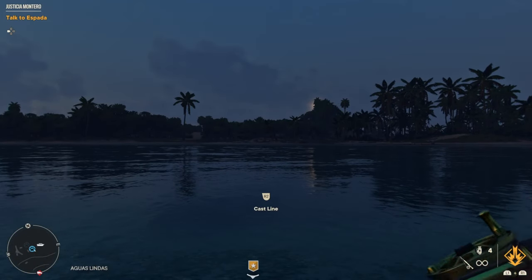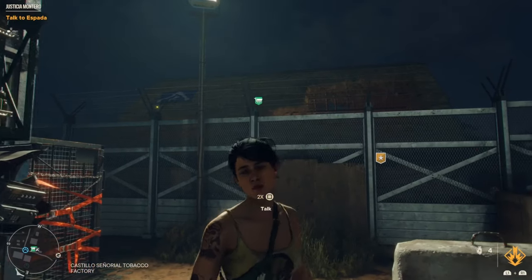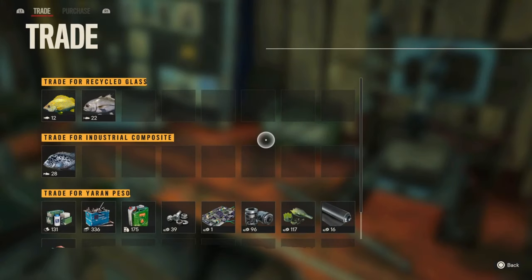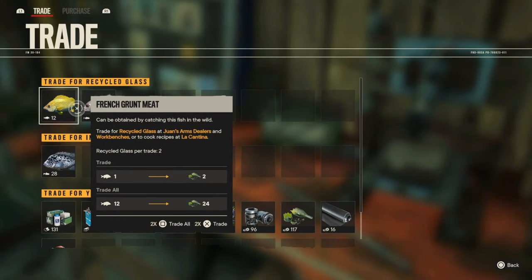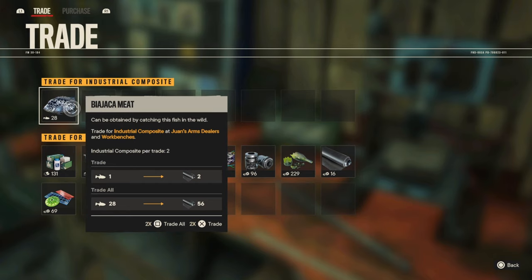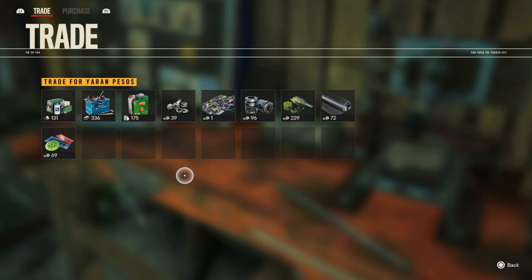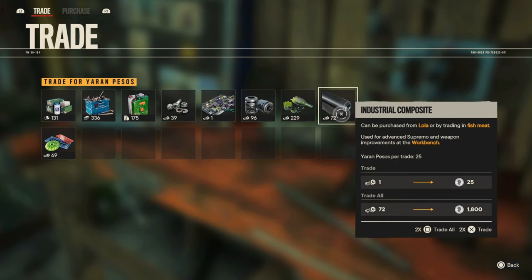The difference between harder fish and easier fish is what you get for them. In the description of each fish you can see what it trades for — for example, Industrial Composite at Juan's arm dealers. For each fish this will be different, and obviously for the better, harder fish you will get better materials. At the arms dealer you can trade fish for materials, sell those materials for pesos, or just use them to build certain things.